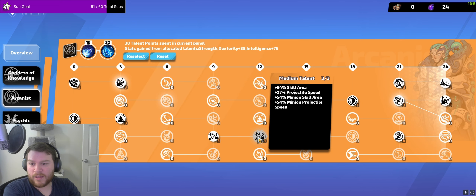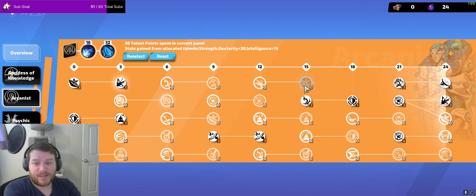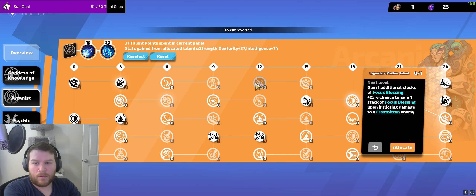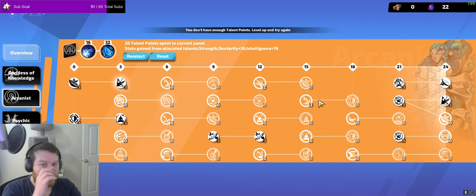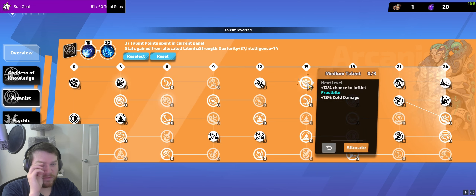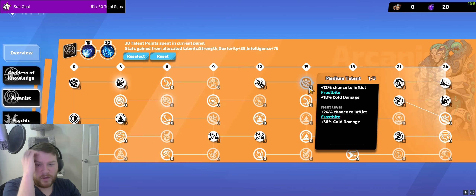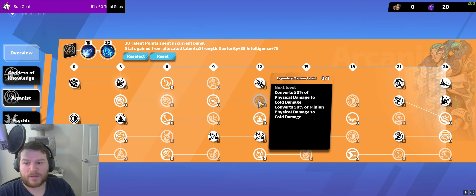For your other Tree, you're just taking the ES and some Skill Area. I wouldn't actually get this Focus Blissing — I didn't bother fixing it from when I was leveling. These points would actually be moved into the Cold Damage here. You'd just want these in the Cold Damage, or you can put them in Skill Area. You can put in more damage, but I like the Skill Area — it feels nice. You could also put it in ES if you want more defenses.